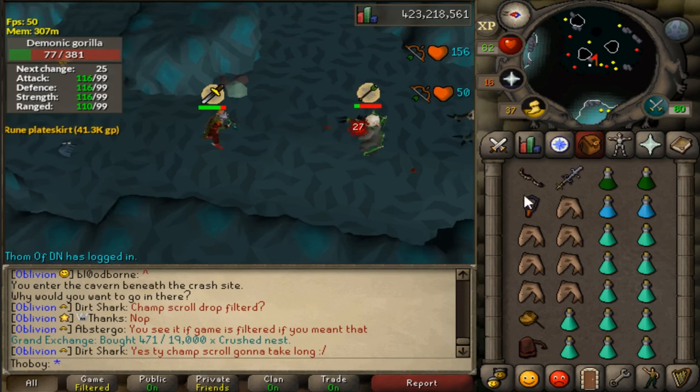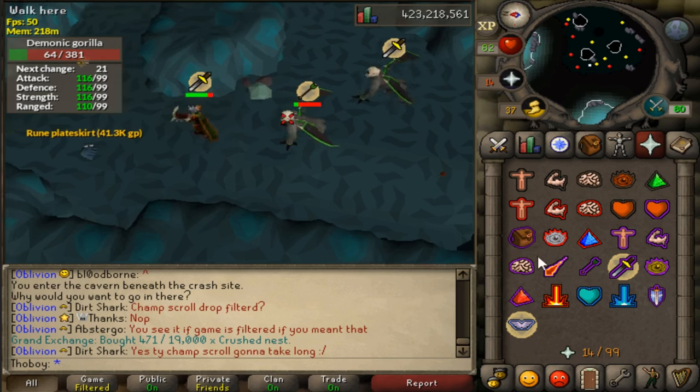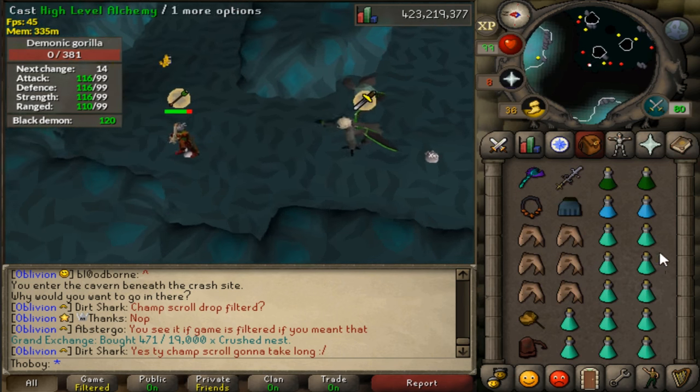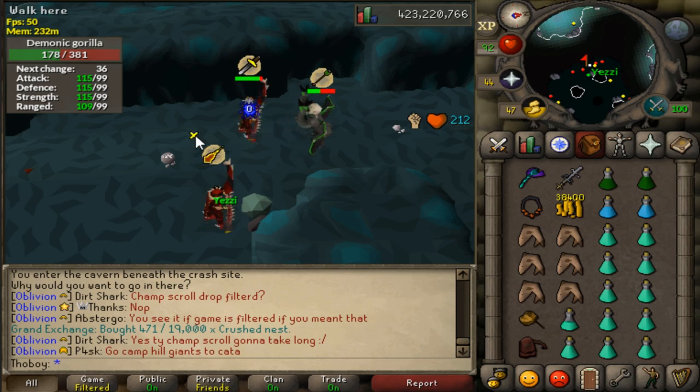Keep those two rules in mind, don't get hit, repot at 109, use your Serdoom and Godsword specials if you need health, pick up the loot, alch the loot you get, and make bank. Everybody have a great time at the gorillas and good luck on Zenyte Shards!